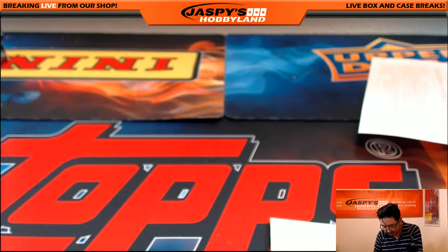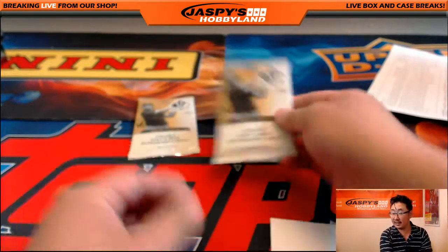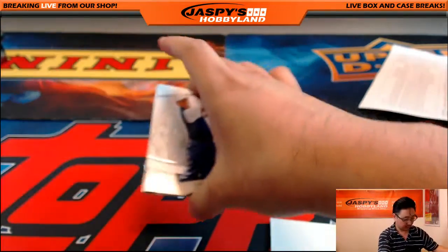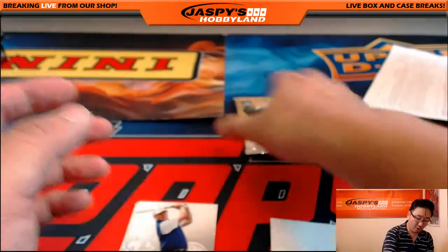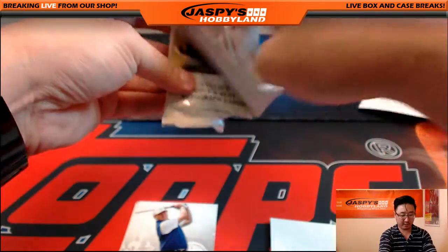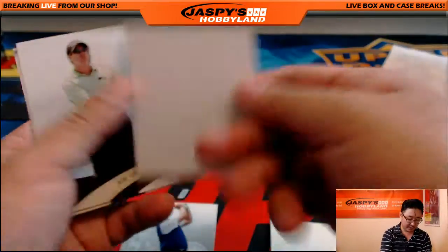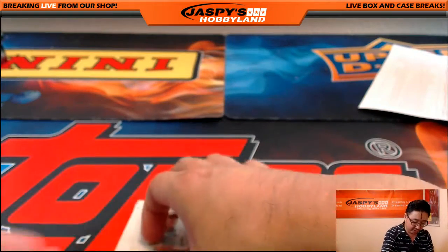And Todd, you have the last two packs. Let's see what you have, Todd, with pack 16 and 18. Alright, good luck. Got Ernie Els, Curtis Strange, Melissa Reed, and Joe Ogilvie. And the last pack — what does it contain? Ben Crenshaw, J.J. Day, Ogilvie, and Tommy Gainey right there. Those are your two packs, Todd.